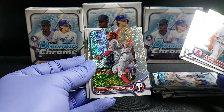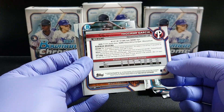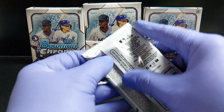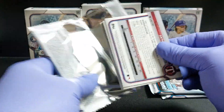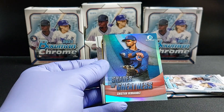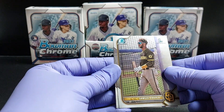Robert and Shimmer — got a Shimmer here. Marcia — so Shimmer's not numbered. A couple First Bowmans there. This one feels a little bit thicker, let's see. Bar de la Cruz — okay, just another insert. I was psyched out. A couple more First Bowmans.